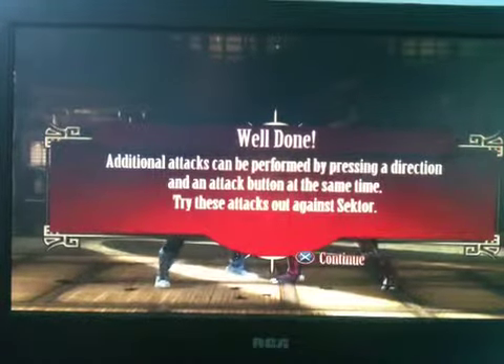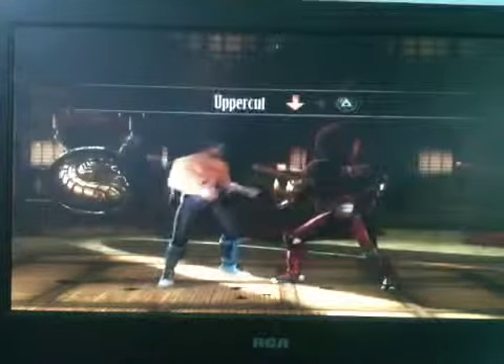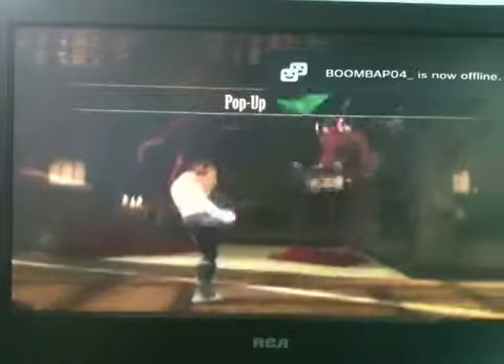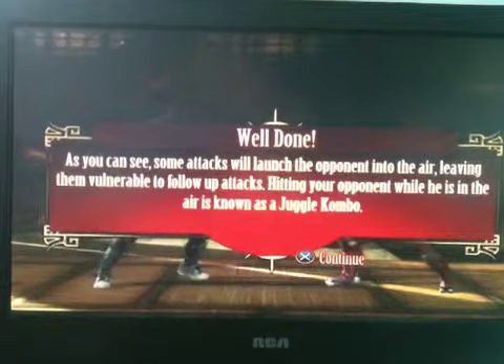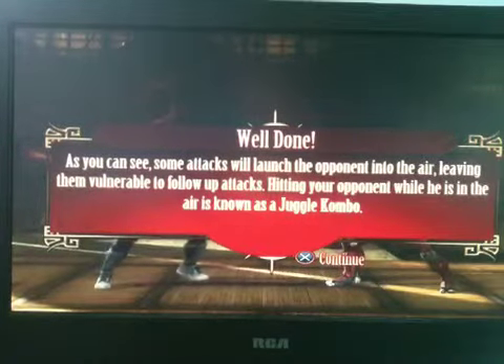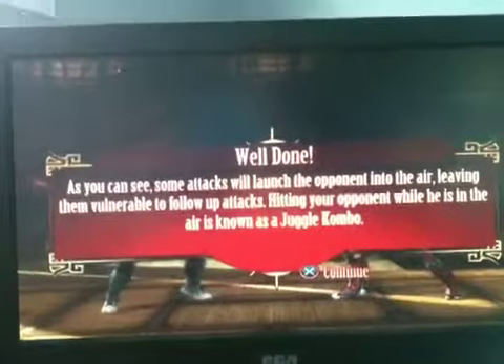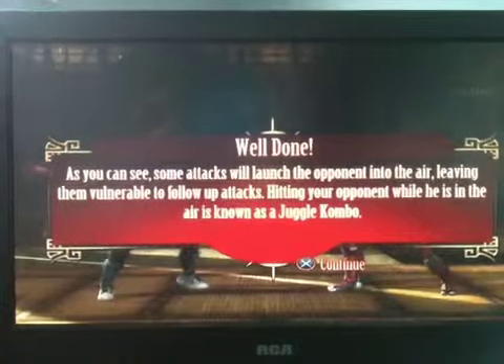Additional attacks can be performed by pressing a direction and an attack button at the same time. Try these out against Sektor: uppercut — my favorite actually — sweep, pop up. As you can see, some attacks will launch the opponent into the air, leaving them vulnerable to follow-up attacks. Try hitting your opponent while he is in the air, known as a juggling combo.